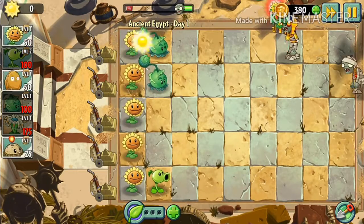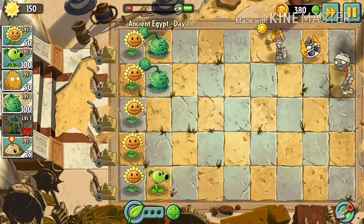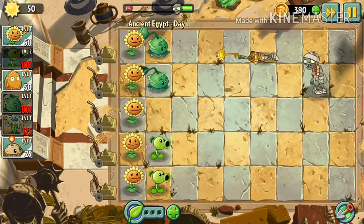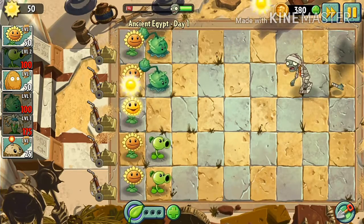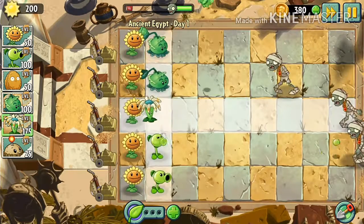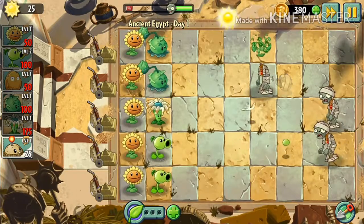I'm gonna place another cabbage-pult here. I have my peashooter at level two already. Oh yes, bloomerang! So we've got the bloomerang. We're gonna attack those zombies here in the middle.